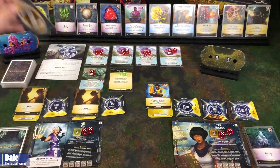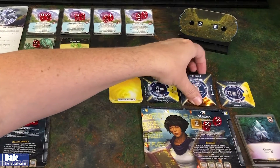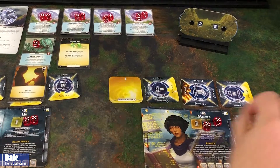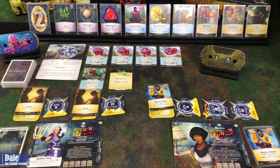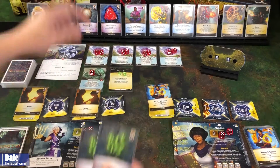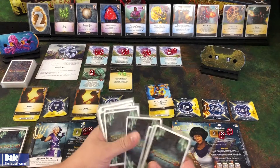Player two finishes out the round. We focus our number three breach and prep Mazra's studies. With four money we buy two more jades, then end our turn and draw five cards — drawing several gems.